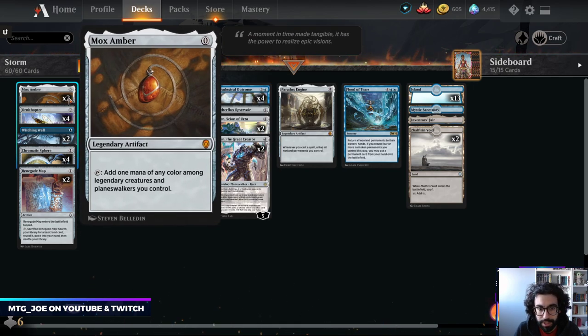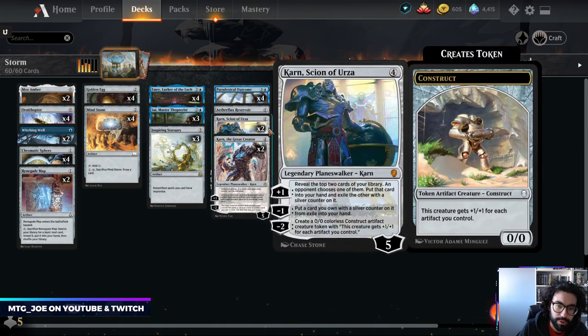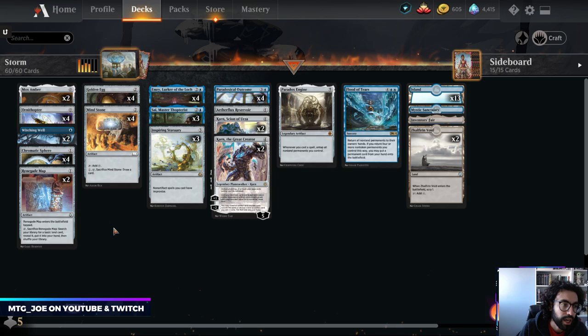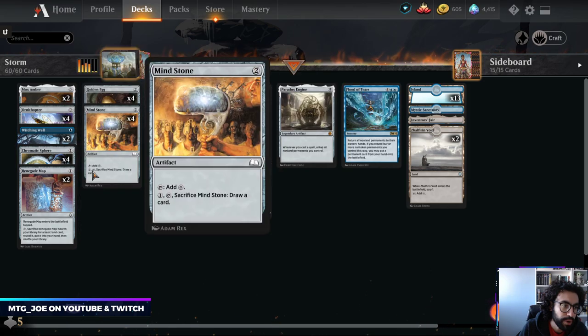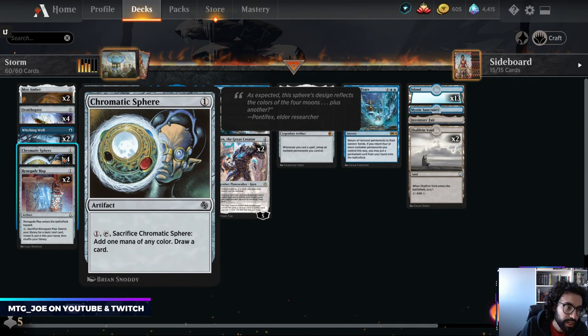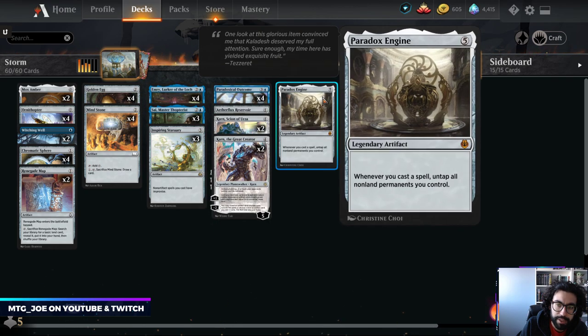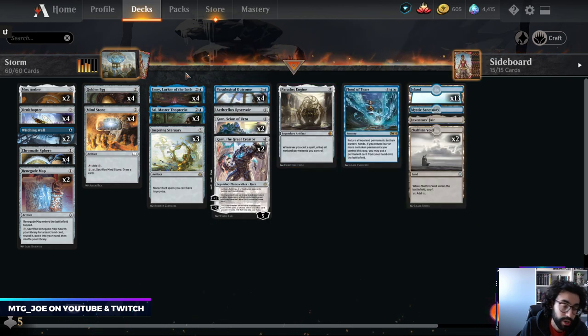As for Mox Amber — unlike the Paradox Engine decks, we're only playing two. We only have really two legendaries that can generate mana off it. We don't have Jangantha or the two-drop that doubles the mana, and our Planeswalkers don't generate colored mana off it. We have Ornithopters as another cheap threat. Witching Well helps set up extra draws, and late game it can be a mana fix. Chromatic Sphere, Emery, and Paradox Engine basically lets you draw your entire deck for free — an infinite combo.